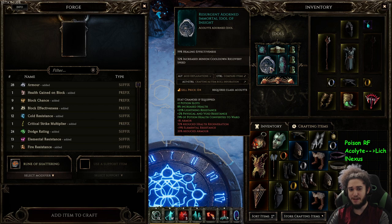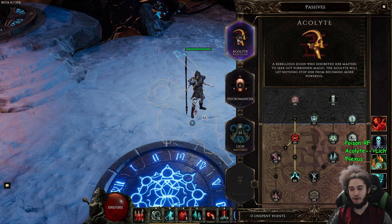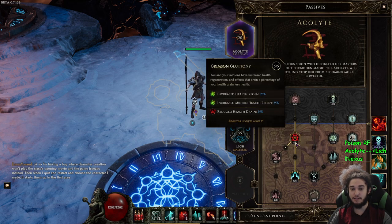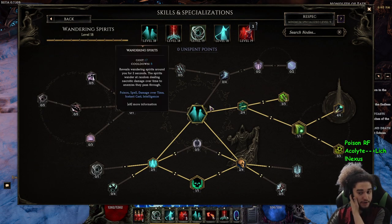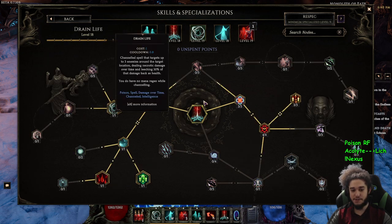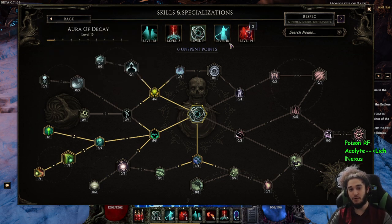As for skills — I won't go into my idols too much yet since I haven't done anything crazy. The best idol I have gives 60 healing effect, and another gives increased damage while transformed, since this is a full transformation build. For passives on the acolyte side I went into Forbidden Knowledge, Stolen Vitality, and Crimson Gluttony. On the lich side, you guys can take a quick screenshot — I'm not going to go over all of it right now. For skills we have Wandering Spirits — still optimizing that — and Drain Life is our sustain and single-target.